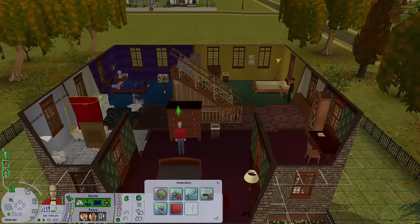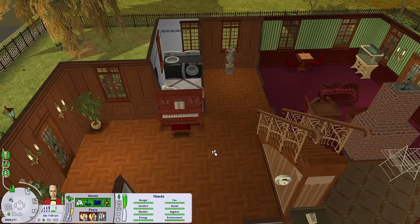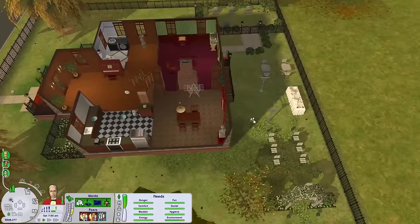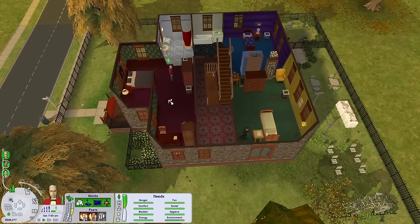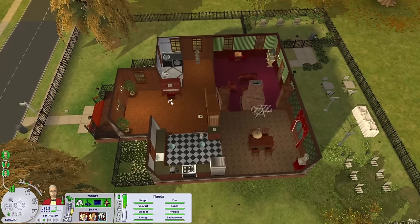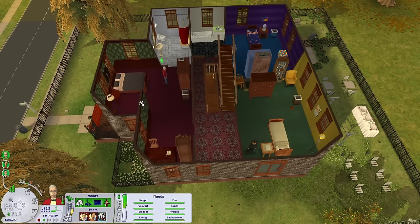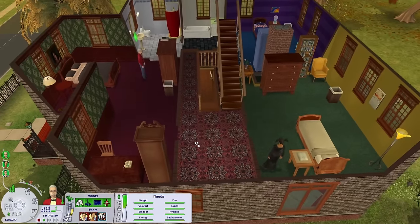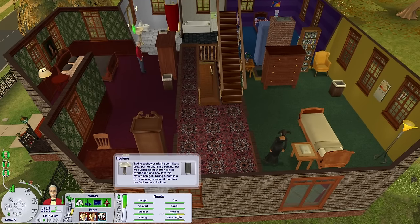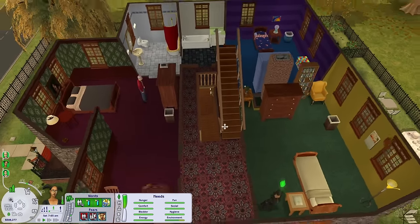For today, we're just going to touch on the elements the average player might use in day-to-day gameplay. This mod won't start until you place an item related to it. Because I've placed a washer, a dryer, a clothesline, and some hampers on this lot, the mod will activate. It's not forced upon you — if you don't have anything related to laundry you won't get piles of clothes spawning. Anytime a sim changes clothes when below 75 hygiene, dirty clothes piles will spawn, and if there's a hamper nearby they'll go straight into it.